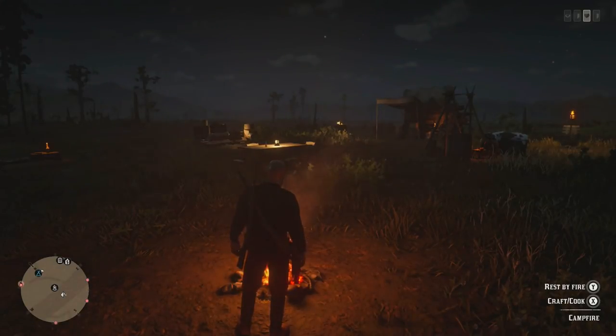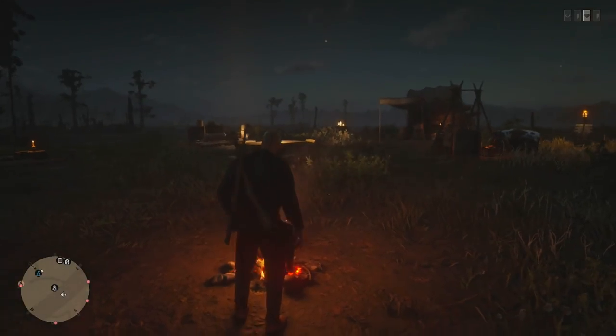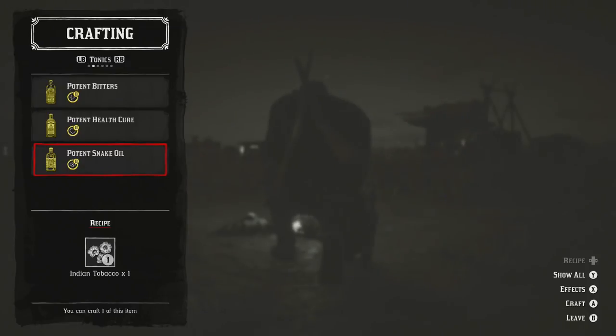Welcome back to Red Dead Online. In this video we are going to be talking about Potent Snake Oil, because if you use Deadeye for any reason in free roam or PvP, Potent Snake Oil will help you out massively. If we come into the Craft/Cook tab at the camp, Potent Snake Oil is there — it just requires one Indian Tobacco which can be found on plants. The effect is that it fully restores your Deadeye and fortifies it moderately.